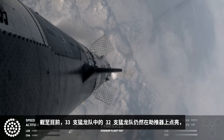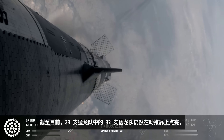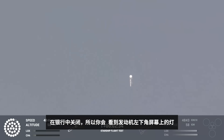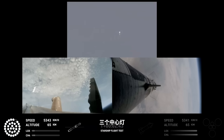As of right now, still looking at 32 out of 33 Raptors lit on the booster, and we'll start to see those stagger down. They're going to turn off in banks, so you'll see the lights on the bottom left screen of the engines that are active start to turn off in different groups, and you'll see those three center ones remain lit.